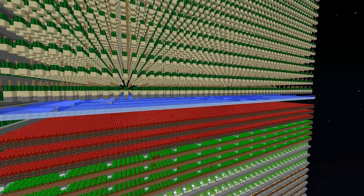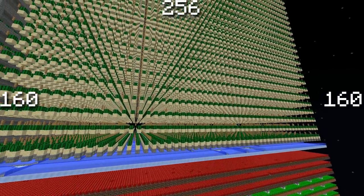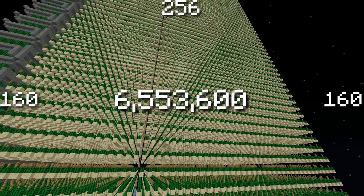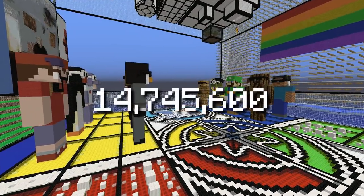The default size is 160x160x256, allowing you to fit over 6.5 million blocks. But if you upgraded your island size to the max, you will be able to fit over double that.